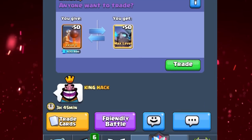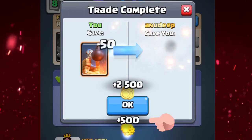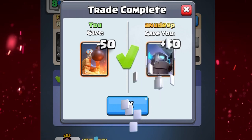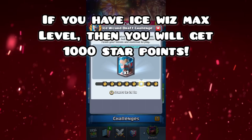Another fast way of getting star points is from trading. As you can see in this example, I got 500 star points from trading my Bomb Tower for a card I already had at maximum. You should also check the challenges to see if any of the rewards give you a card that you already have at max level.